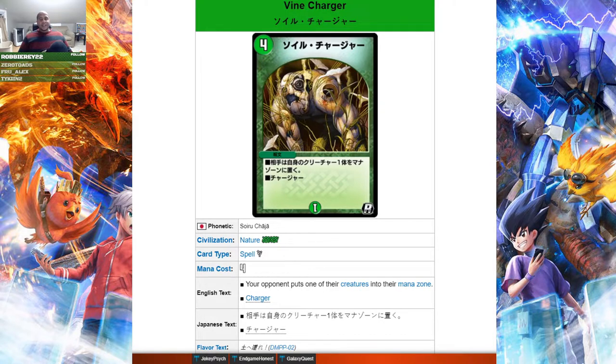Then we got Vine Charger — a four mana spell where your opponent puts one of their creatures into their mana zone. It's kind of hard to want to use cards like Natural Snare, Modu Scrum, and Vine Charger that remove a creature but accelerate your opponent's mana. I've run into situations where my opponent's shields trigger Fairy Life, they get one extra mana, and then suddenly they're playing Titan Giant a turn sooner. So while it's nice to get the creature off the board, you might be opening the door for a bigger threat.